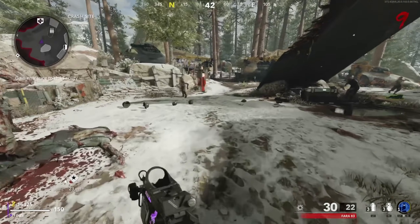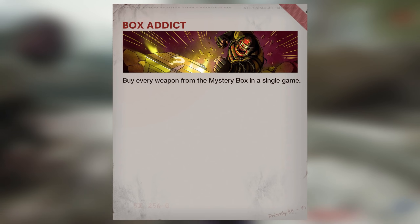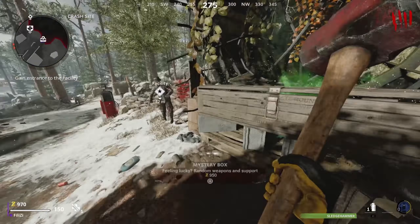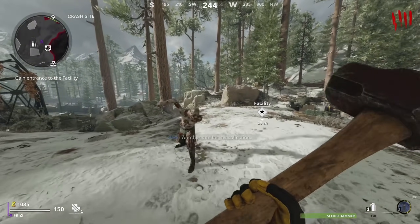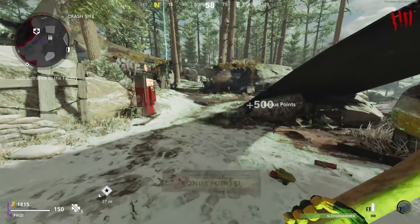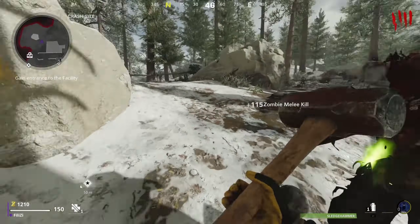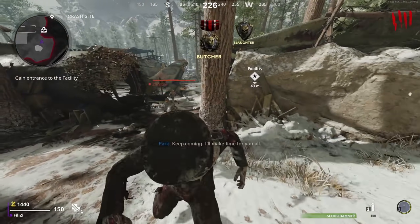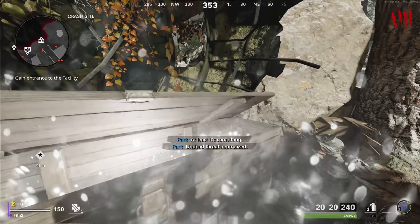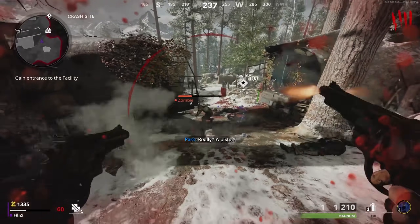The next calling card is called Box Addict, which requires you to buy every weapon from the Mystery Box in a single game. Spawn in and keep hitting the box until you get the message pop-up confirming you unlocked the calling card — there's no tracker, just keep going. I 100% recommend doing this on Die Machina, since it's an easy map, not as hectic, and doesn't have elites like Firebase Z. Most of these non-easter-egg challenges are best done on Die Machina.